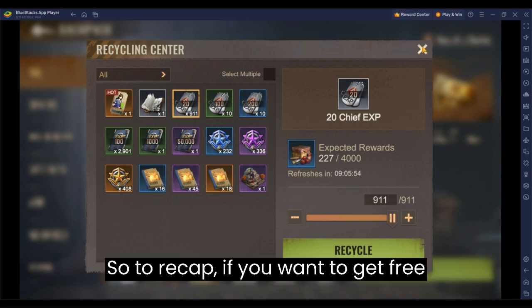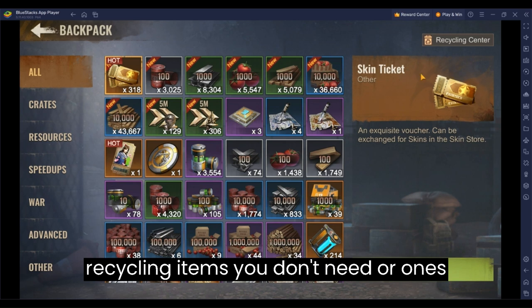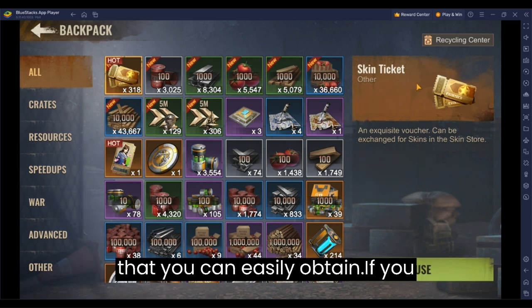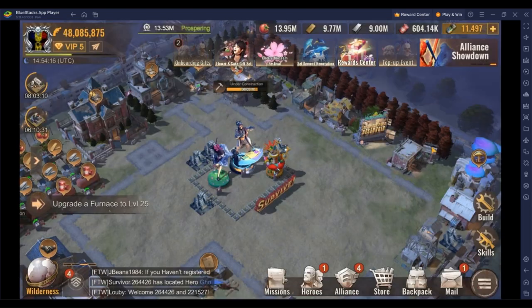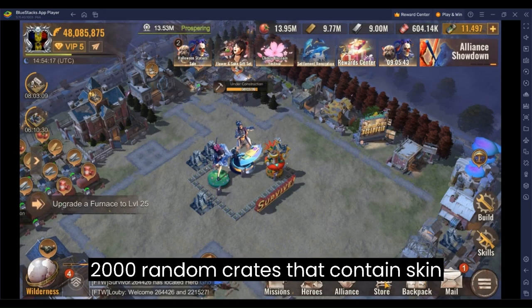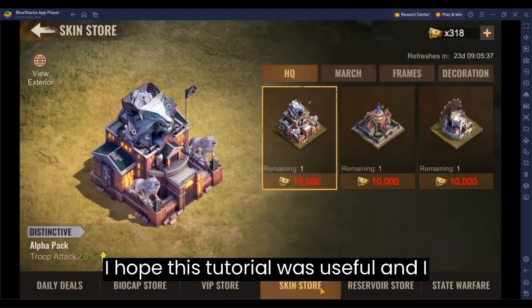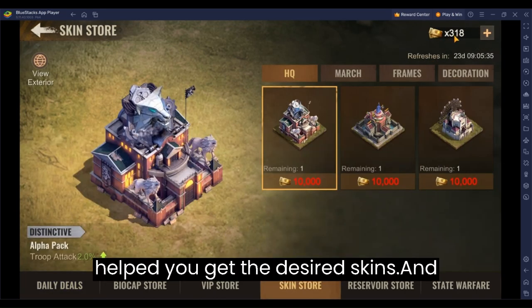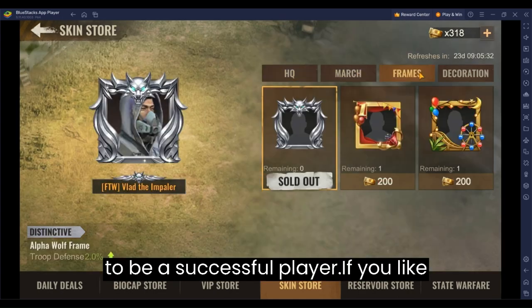So, to recap, if you want to get free skin tickets, you need to focus on recycling items you don't need or ones that you can easily obtain. If you recycle these items daily, you will get 2000 random crates that contain skin tickets and other items. I hope this tutorial was useful, and I helped you get the desired skins. And remember, you don't need to spend money to be a successful player.